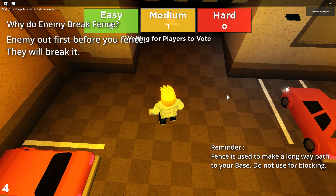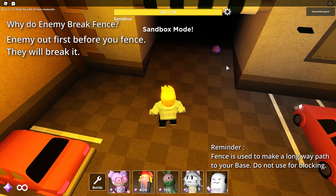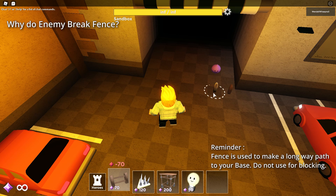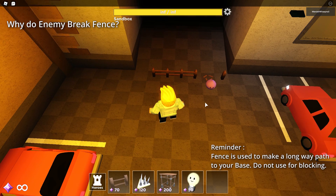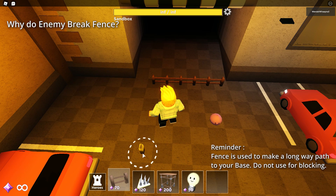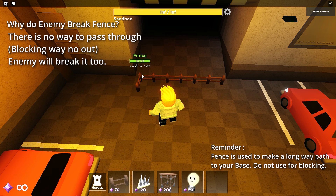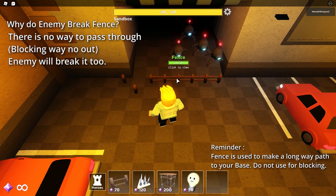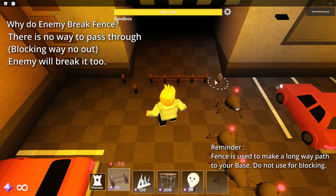Why do enemies break fences in Tower Heroes? If the enemy comes out first before you put up your fence, just like in the video, they have no way to get to your base. In short, you block their path. Fence tips: how to make a good maze.